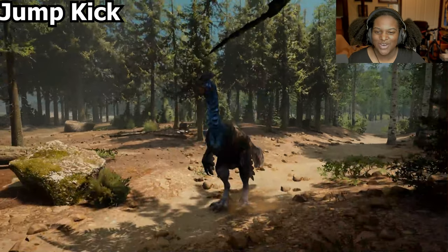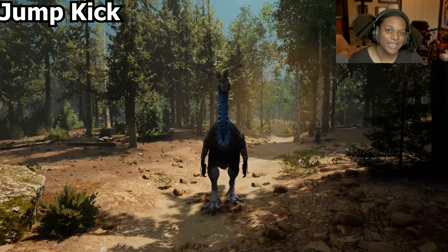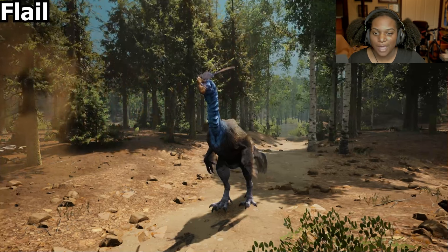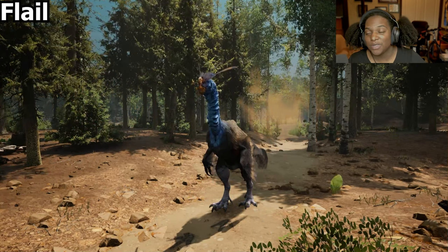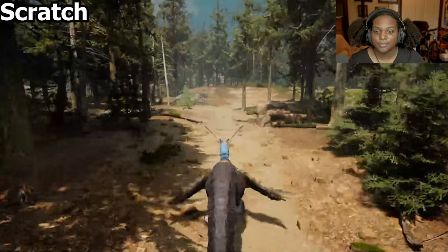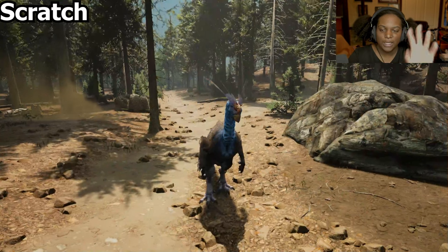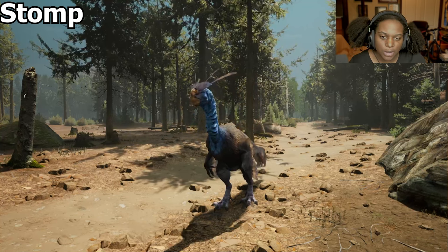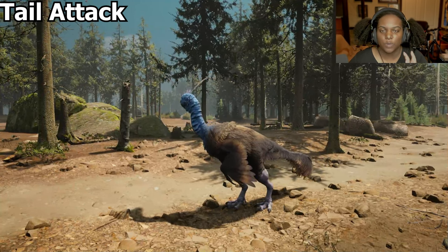Next, jump kick — whoa, that was awesome, I love that animation, so cool. It's pretty reckless but does high damage if it lands and probably has a decent cooldown. After that, flail — this is basically going to knock anybody who's pouncing you right off, super useful because pouncers are a problem. Next, scratch — you have to be running to use this, it's kind of like a forward jump kick, like a forward flailing front kick. After that, stomp — pretty good, not super long but decent range. And lastly, tail attack. No voice abilities, but I don't think you really need them based on what we've seen.